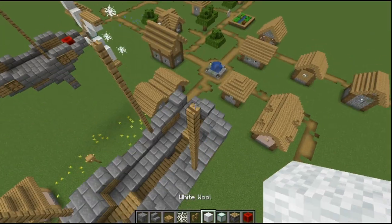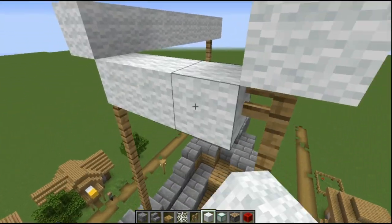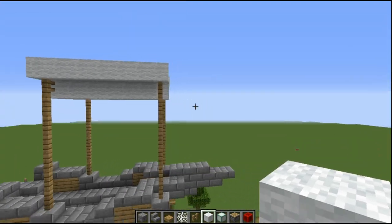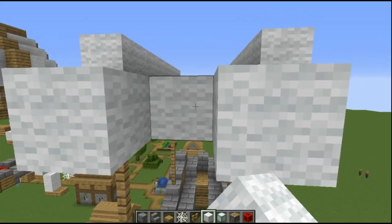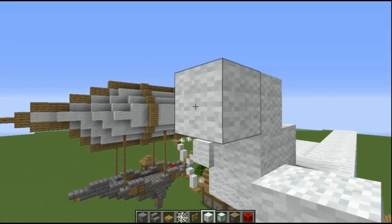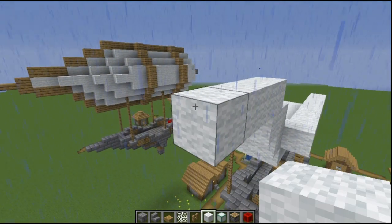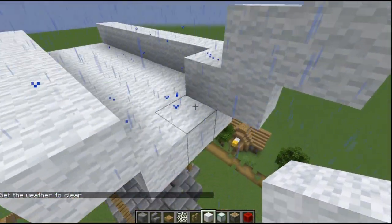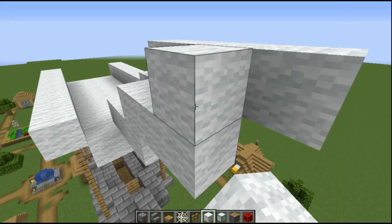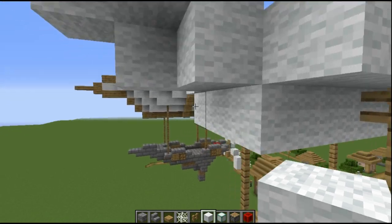I'm going to use white wall — I think it looks the best. Make it stretched across, then have three under like this. This is going to be the bottom. Then go one, two — one, two — and go up and out two more. Then go through the middle: one, two, three — one, two, three.